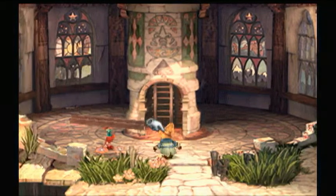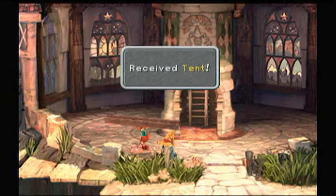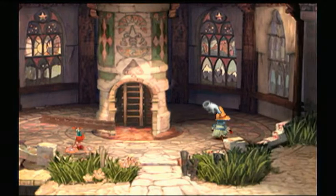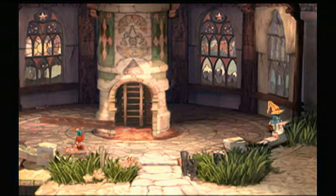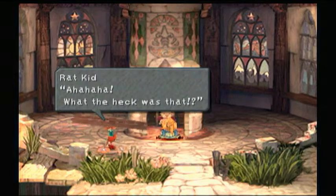He wants us to follow him, but first let's check over here. Get ourselves a tent, and over here we get something else — a potion. Let's go up here. And a moogle vault on top of this.